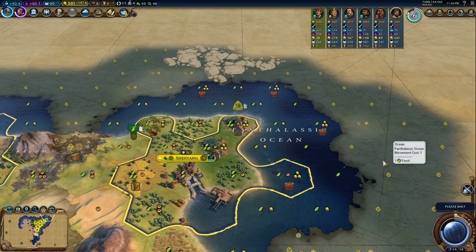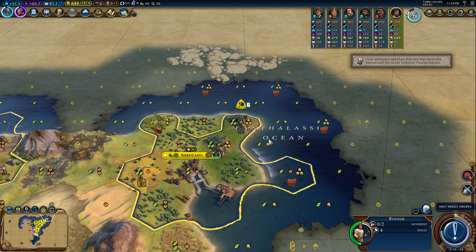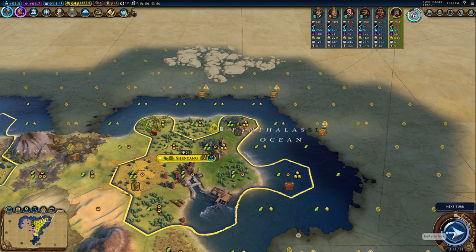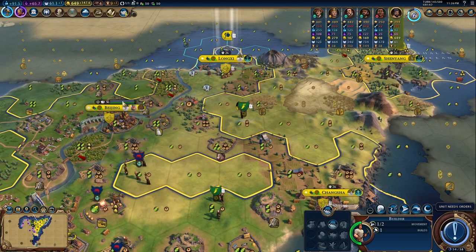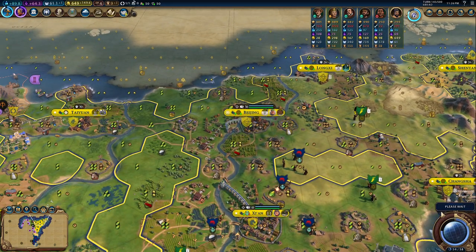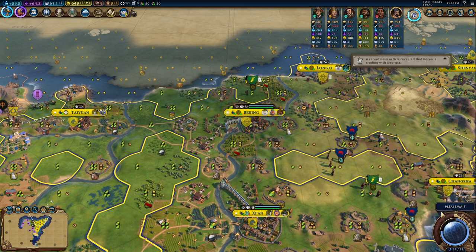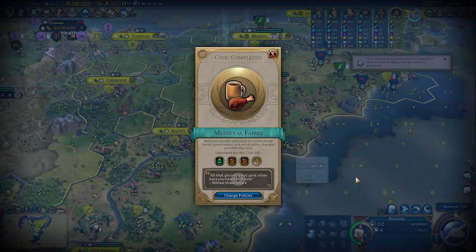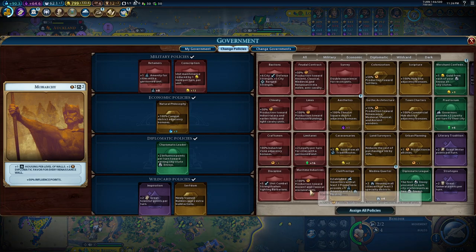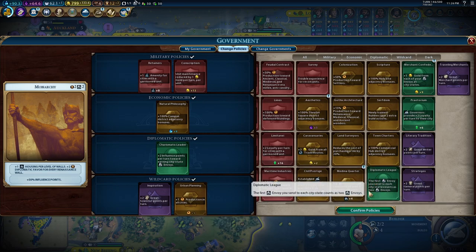And now Shenyang is growing. Beijing in three turns is going to reach 10 population. And then we need to make sure that all the other cities are doing the same — they have to grow a lot. Surftone can be now deleted, I'm going to bring back urban planning.